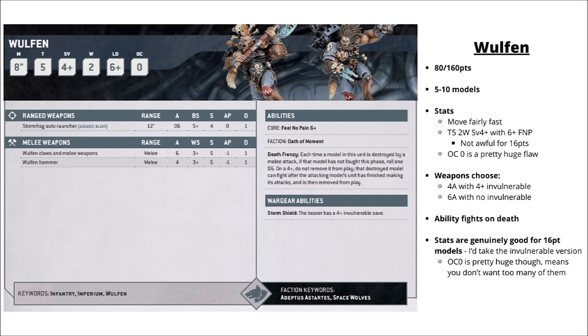Next are the Wulfen — the feral Space Wolves — at 80 points for 5 or 160 for 10. These guys are in kind of a weird place. They do have good stats at only 16 points per model — fairly fast at 8 inches, two wounds at Toughness 5 with a 4+ save that could be invulnerable with Storm Shields. Their melee damage is the same as quite a lot of other Space Wolves — lots of hits at Strength 5 and AP 1, good against lighter infantry but struggling against Toughness 6 or higher saves. Perhaps their biggest problem is Objective Control 0, a fairly huge flaw. Though given a 6+ Feel No Pain and the ability to fight on death on a 4+, they should trade with cheaper enemy infantry effectively. I'd probably take the Storm Shield for extra survivability, but given Objective Control 0 you wouldn't want too many — maybe a small unit or two.